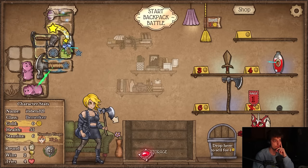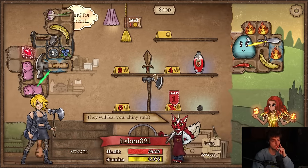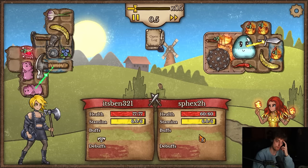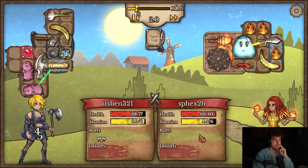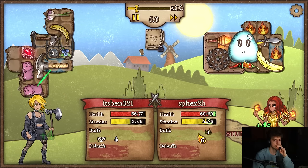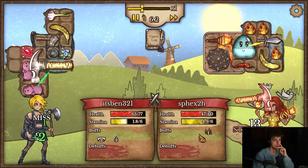It doesn't really matter, I guess. I'll have no stamina — I should log the health pod, right? I should. They heal too much, I'm not gonna kill them.